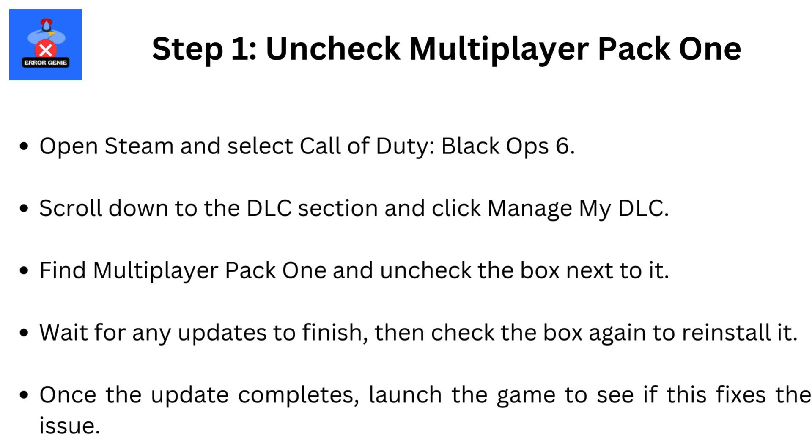Step 1: Uncheck Multiplayer Pack. Open Steam and select Call of Duty Black Ops 6. Scroll down to the DLC section and click Manage My DLC. Find Multiplayer Pack 1 and uncheck the box next to it.